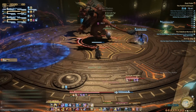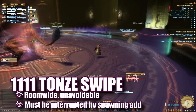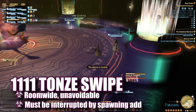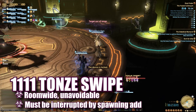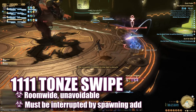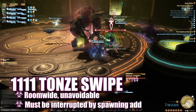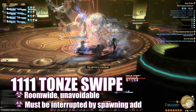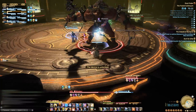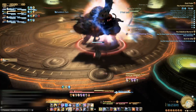Lastly, he'll run to the center and cast 1111 Ton Swipe, a room-wide attack that will destroy anyone on the platform unless interrupted. To interrupt him, a player needs to click on one of the four tanks around the room, releasing an add onto the platform. This add will distract the Minotaur from his cast as he runs over to consume it. To avoid buffing the boss, the group should destroy the add before it is consumed by the Minotaur. At this point the fight resumes — avoid his hits, rinse and repeat until he's down.